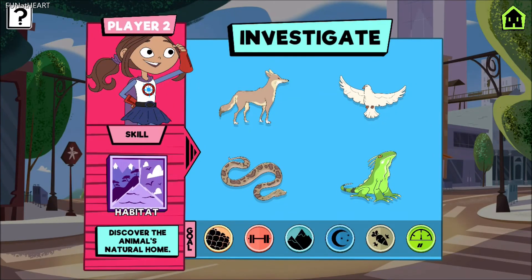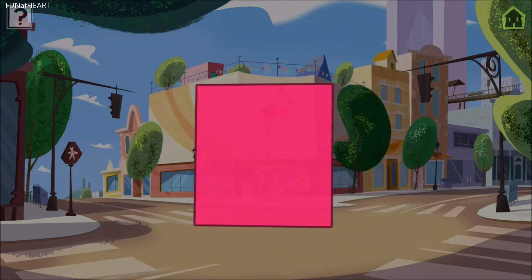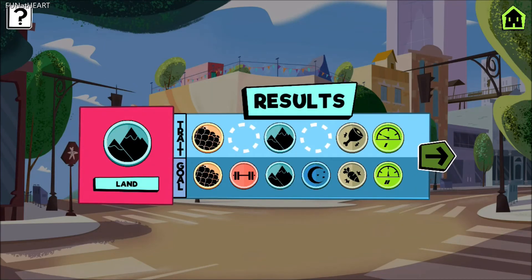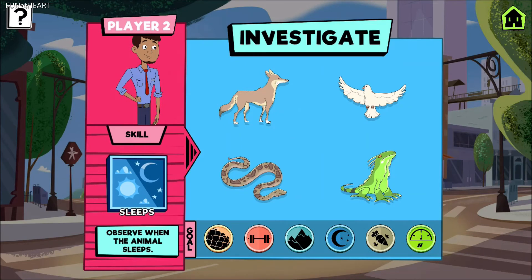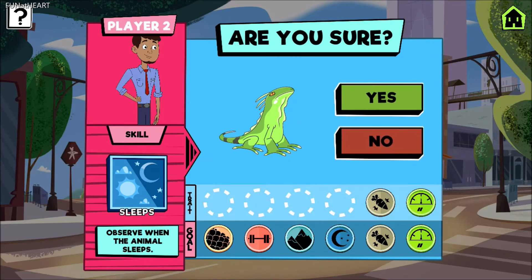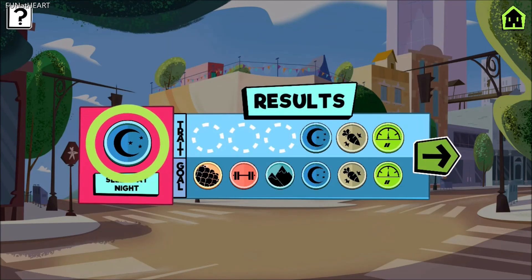Player two, pick an animal to investigate. Are you sure you want to investigate this animal? It lives on land. Player two, pick an animal to investigate. Are you sure you want to investigate this animal? It sleeps at night.